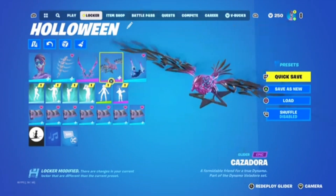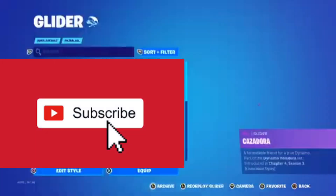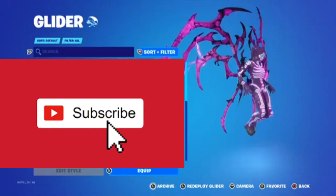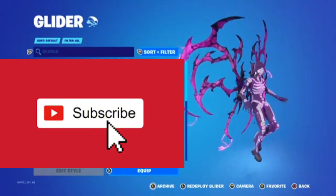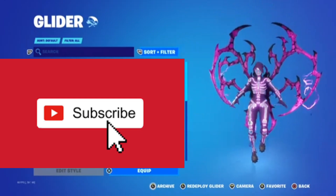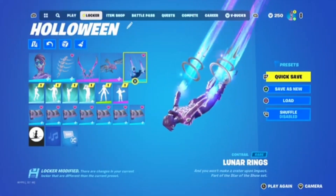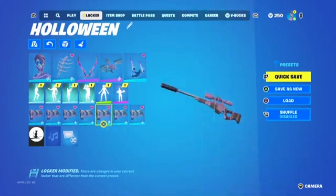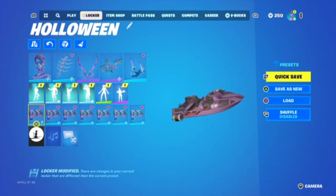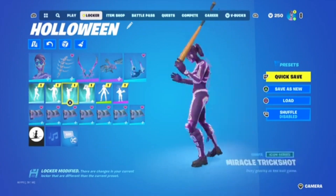For the glider we have Kazadora — if I'm saying that right — it was in last season's battle pass. Another glider that goes really good with this skin is Corrupted at 10 Rails. Then we have the Lunar Rings contrail and the Edrya's Armor wrap. It's a basic combo — not many people will be using it because the skin is so bright.